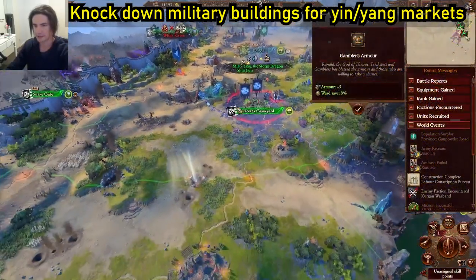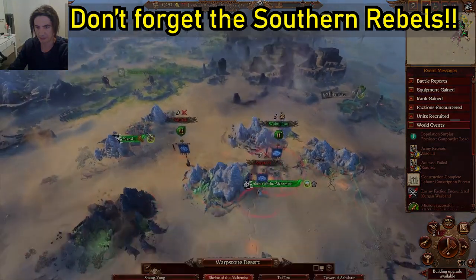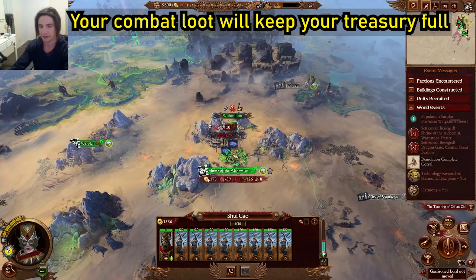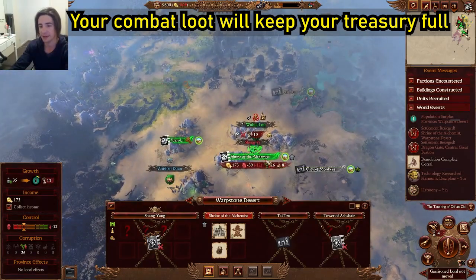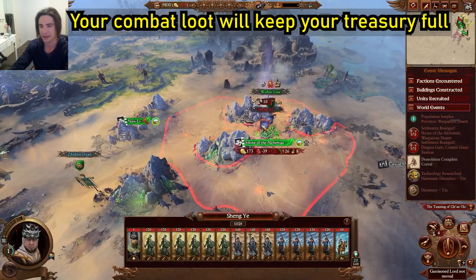That is the reward for all the hard work. We lost the horses — but we'll knock down the military building and have two more units being built there. Turn 9, we have a bit of a threat — we've been besieged at the Shrine of the Alchemist. However, this isn't part of our main province, so if we lose this it's not the end of the world. We're not that worried by it and that army isn't that tough.